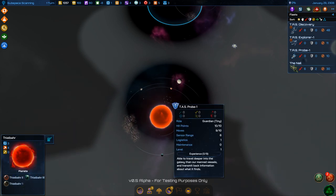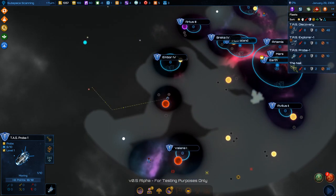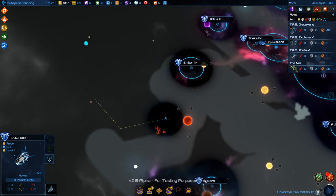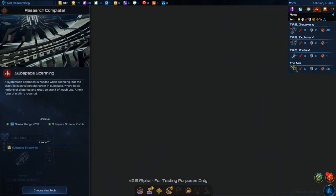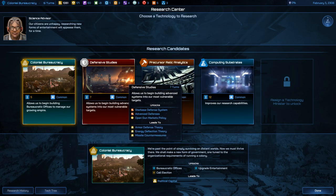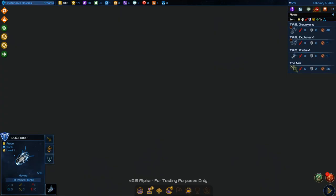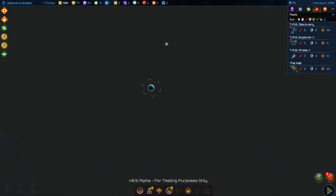Nice planets out here, but nothing I can colonize yet. What is this? It's a good planet. Subspace scanning — that's a technology. Let's start developing weapons.